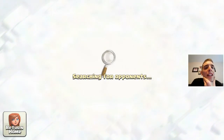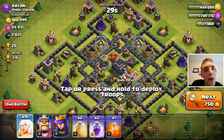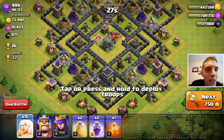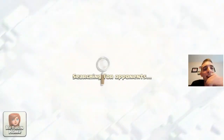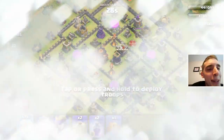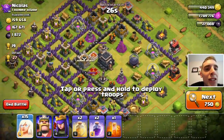Because I've nearly got a max Town Hall level nine, I'm going to get a lot of bases like this. We're just going to go ahead and do something that hasn't got an inferno tower, and low level. Oh, here we go - okay, this isn't too bad.